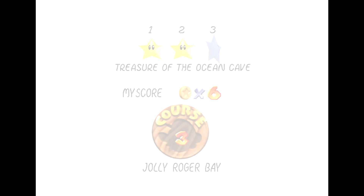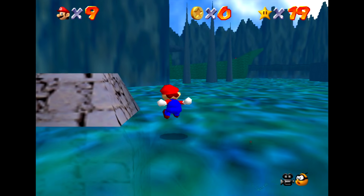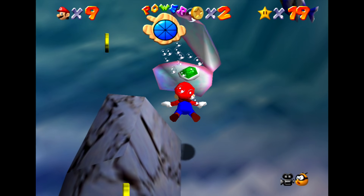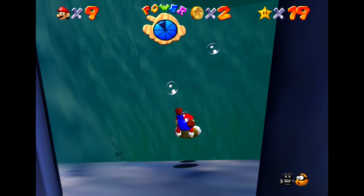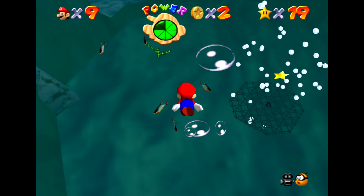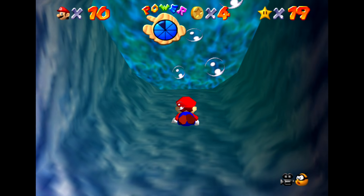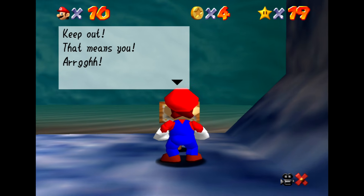Treasure of the Ocean Cave — this sounds fun. There's some kind of ocean cave we'll have to get to. I think I know where this one is. Lots of swimming around in this one. If we go down this way, you can see that one of those clams has a Koopa Shell for us. If we grab it, we can use that to swim a little faster — very useful. I have seen this star down this way, but we're not worrying about that one just yet. Instead it's this one right over here. There's a one-up — let's try to get that. And we're back at 10 lives after losing some earlier.